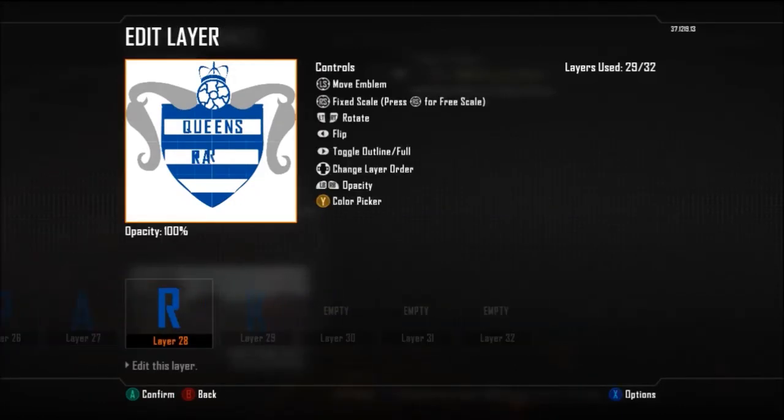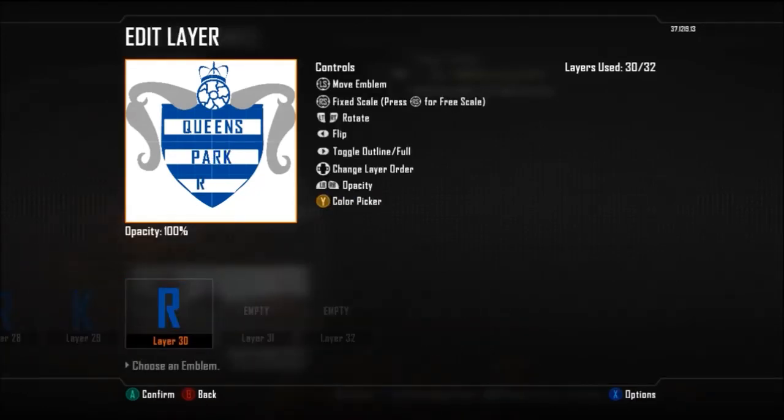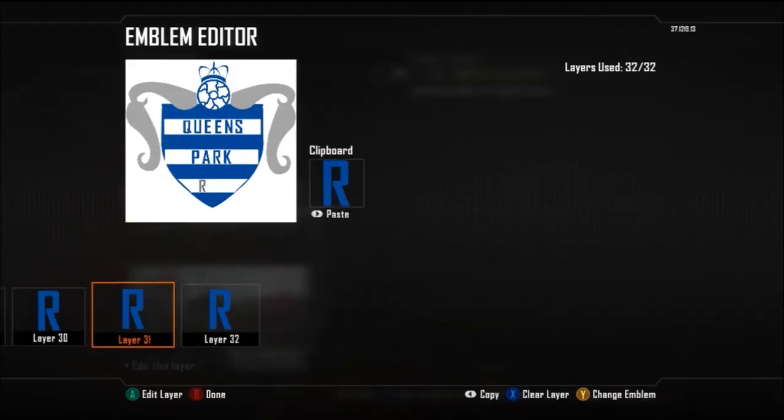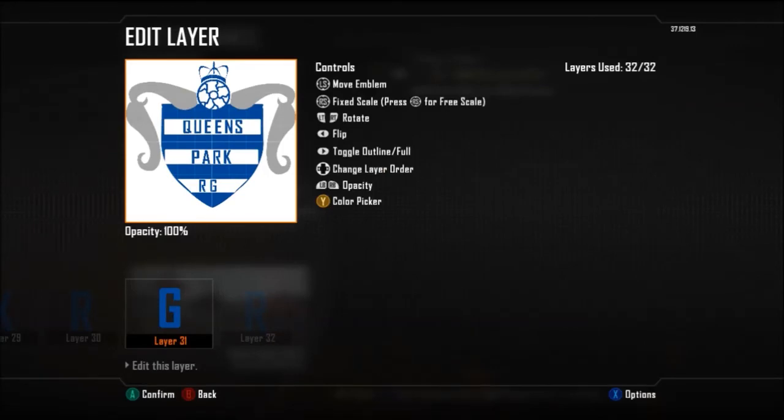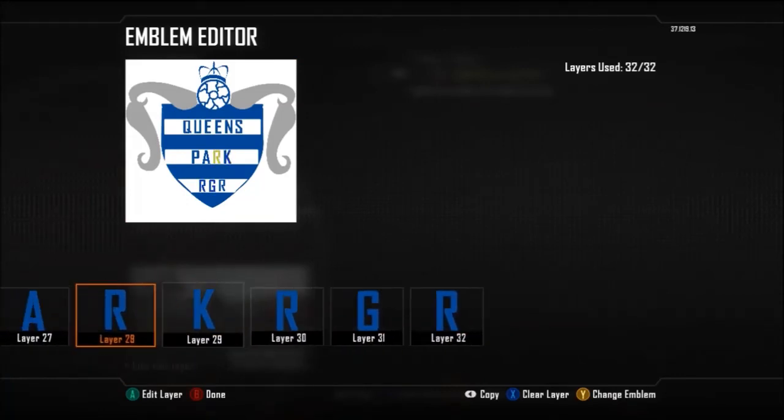As you can see, I'm just doing that cloning technique I've spoken about many times - you clone them over and change the letters so they stay the correct scale and don't look out of shape. I'm going to drop it down and copy the R over because you'll need that for the Rangers part. We've just got 3 layers spare so we're going to put an R, G, R and that should pretty much finish off this emblem - make sure you centralise it a little bit so it looks nice.